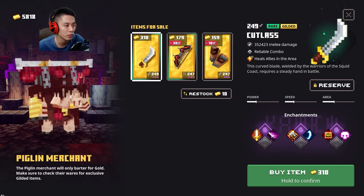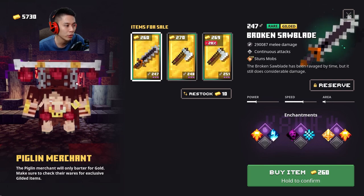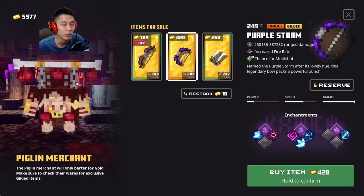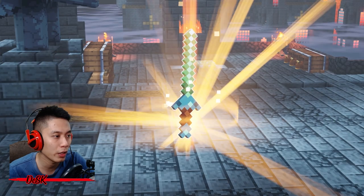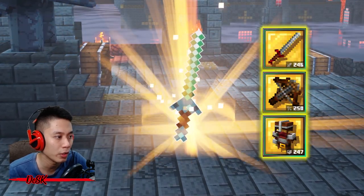Pick up your loot and head to the next door. Every time after you finish the Instant Hunt, it will refresh the Piglin Merchant's stock, so make sure to check the Piglin Merchant for new stock of gilded items — it might have something you're looking for. If you see the gilded item you want, just buy from them.